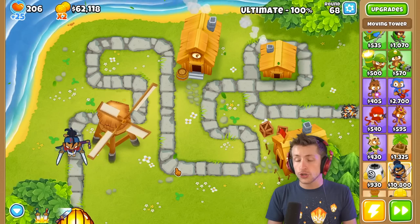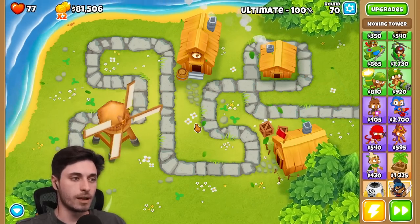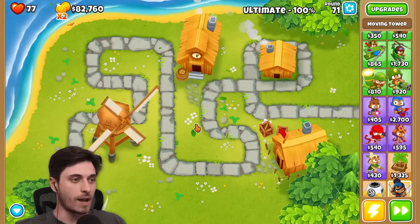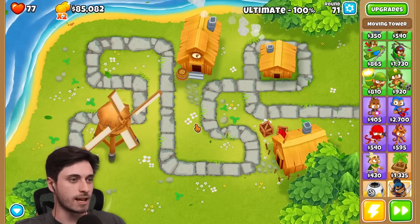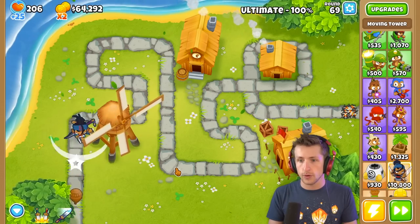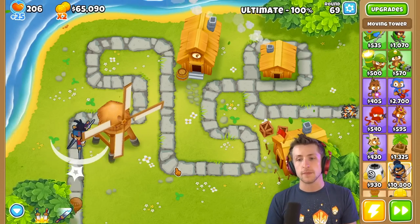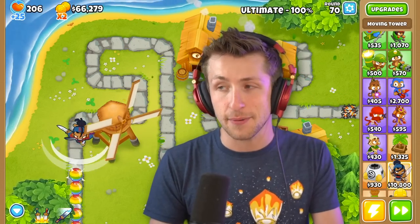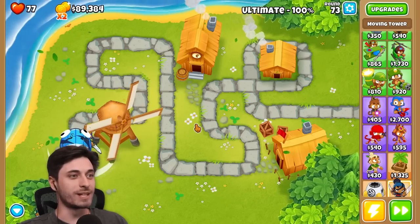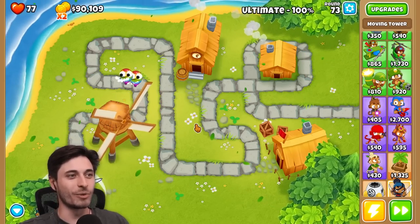Around round 70, your Q instantly pops BFBs and stuff — it instantly shreds balloons. I'm focusing on my W, then my Q, and then if I need my ultimate. What I do is use the Q, and if it throws me away, I use my W to get back. Then I run back down the path popping everything on the way.